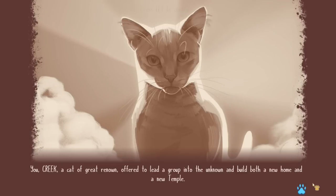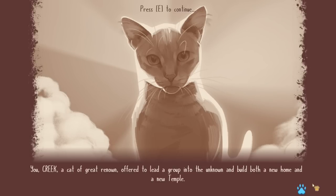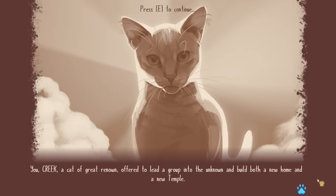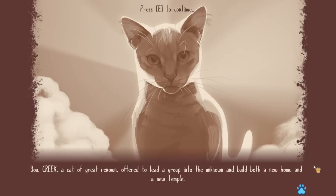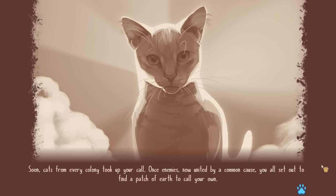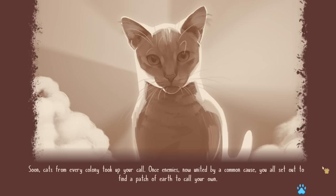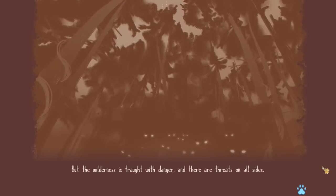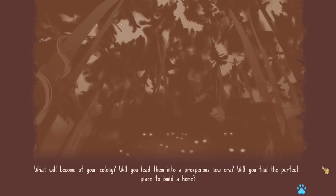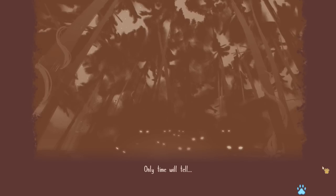I wonder if when Creek got washed into the river, it was during this great earthquake cataclysm that shook and broke the world apart — separating her from her family. But since she always admired her father, who was a leader of a group of cats, I could see her wanting to take after Apple Star and pull herself up to take care of those around her. She's a pretty friendly cat — very gregarious. Soon cats from every colony took up her call. Once enemies, now united by a common cause, you all set out to find a patch of earth to call your own.